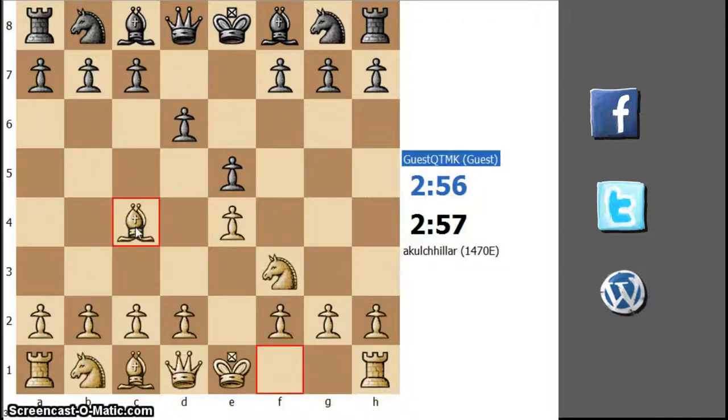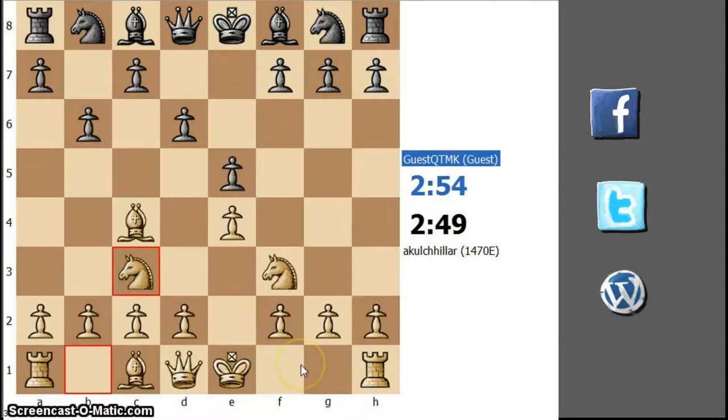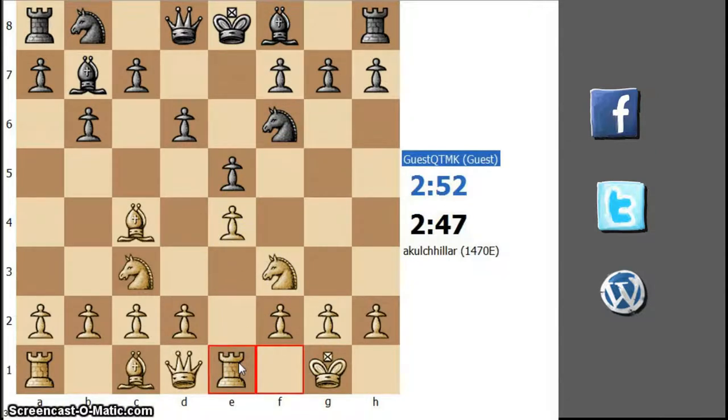Let's play bishop c4. We have b6, so maybe he wants to fianchetto his bishop and put pressure on the e4 pawn. Let's defend the pawn with knight f3. I can already castle but let's defend it. Now let's castle, because if he puts an additional attacker on e4, I can play rook to e1.